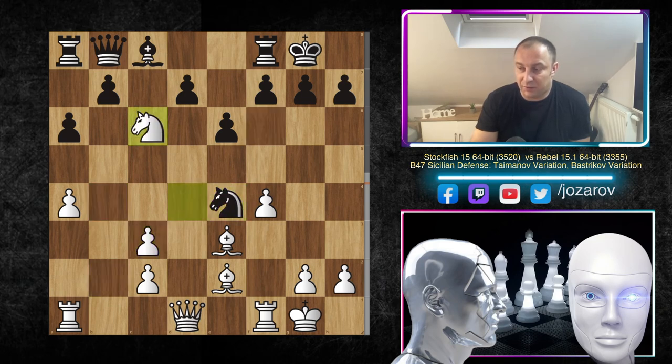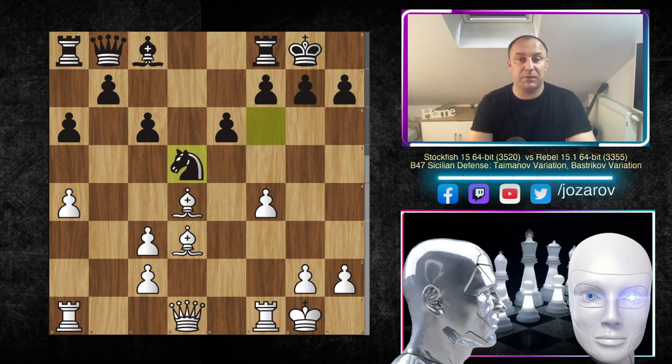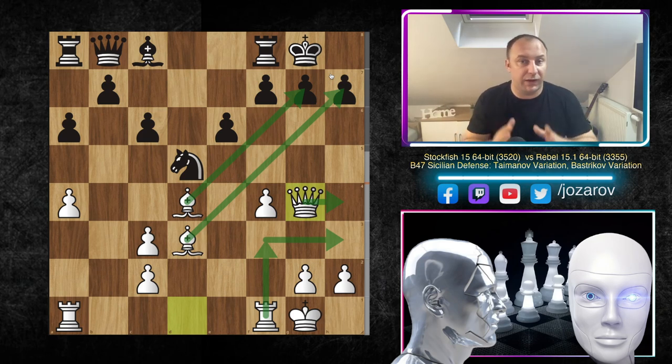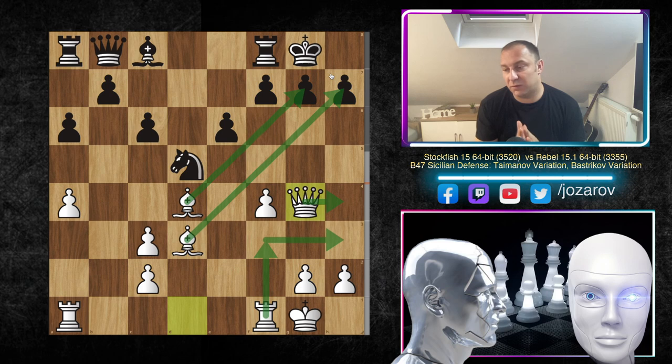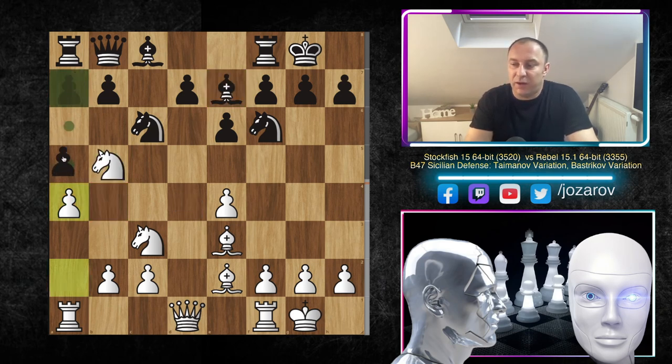Even if black tries b6 to play Bb7, Rb1 happens and black loses the b6 battle. If black tries e5 to include the light-squared bishop, white simply plays f5, and the bishop is paralyzed. So Bb4 is simply not working. Alternatively after Nc6 and Bd3, if black retreats to f6, we chase the knight — gxf6 weakens the king's pawn structure. As I said, you can even sacrifice the e4 pawn to get beautiful piece activity — but this option was not played.